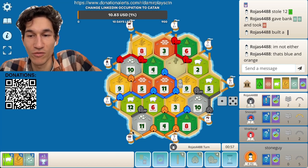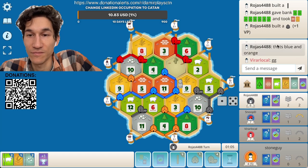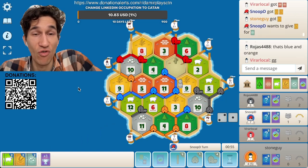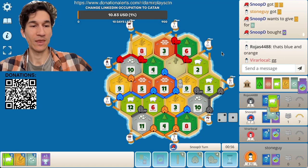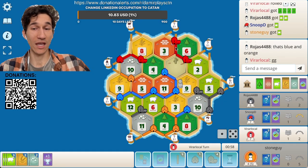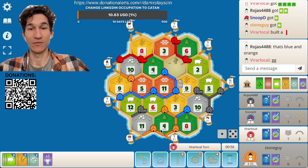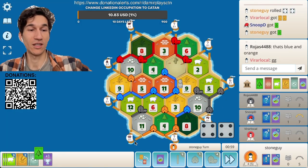If I build here I will be at six roads, and I can build two more to take the road from blue — but this won't help me too much. One from ten or eleven for the city — who will give you stone? Nobody. I can also buy two development cards. We can trade our sheep for stone and build a city — at least something. Red is also not that far along.